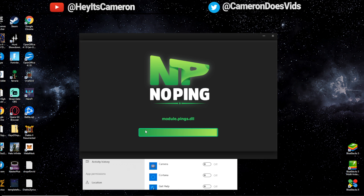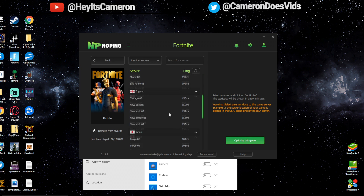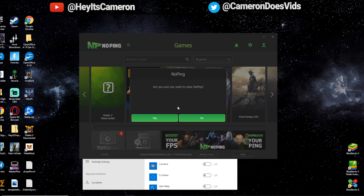NoPing works for hundreds of other games as well, like Minecraft and Call of Duty. Once you have it loaded up, select whichever game you want — in this case Fortnite — click select, then scroll down to find one of your closest servers. If you don't find a good one, go to 'Other Servers' which gives you hundreds of options. For example, Seattle has a 17 millisecond ping, which might be the most optimal.